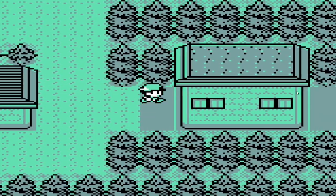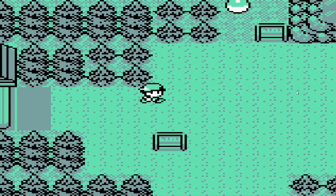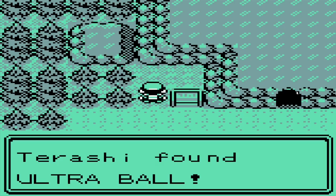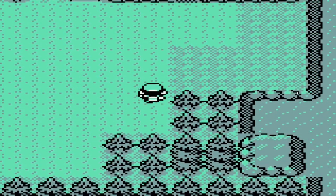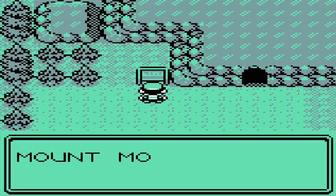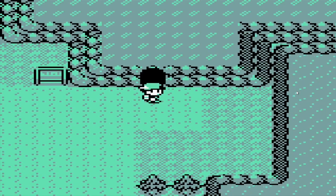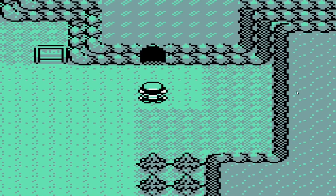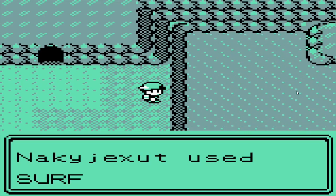Alright, this is about where the new content starts, so let's head over this way. There's an item right here — an Ultra Ball. Nice. This is Mount Mortar, right? I'm pretty sure I can traverse this route by going through Mount Mortar, but I could be wrong and that might require HMs I don't have. So I'm just going to go through the obvious way and surf across.